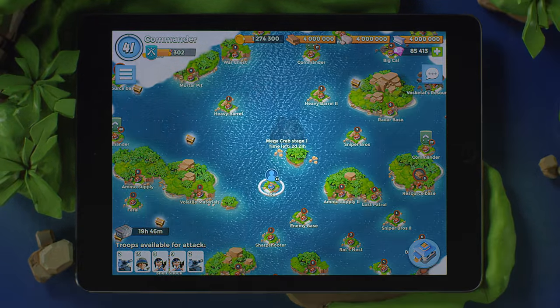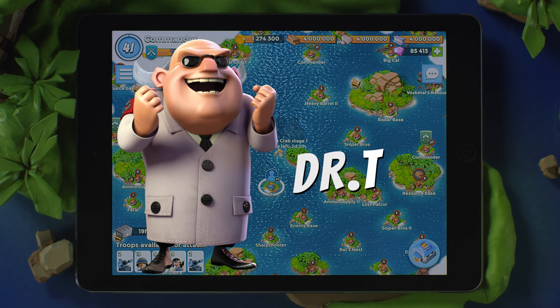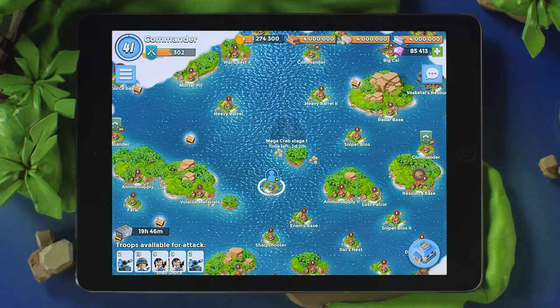Gardening watermelons, long walks on the beach, and conducting evil experiments are Dr. T's favorite pastimes. Now he's indulging in a dastardly new hobby: taking over the archipelago with a robotic base of destruction, the Megacrab.